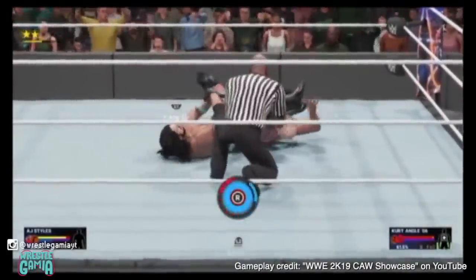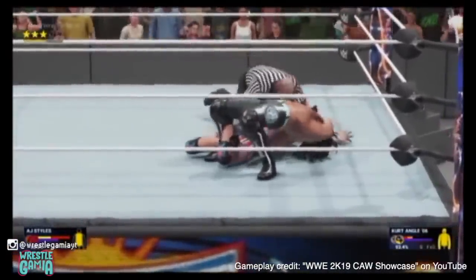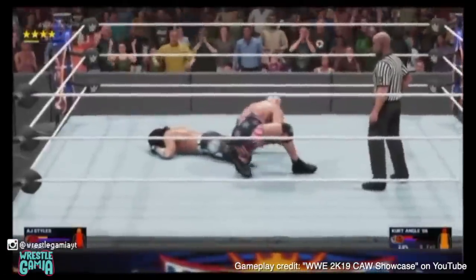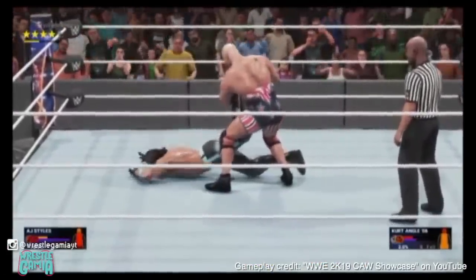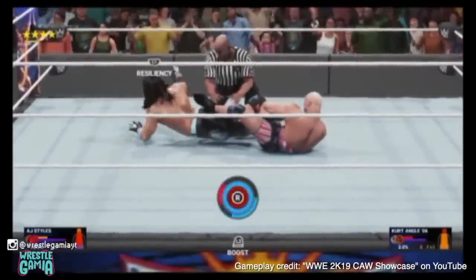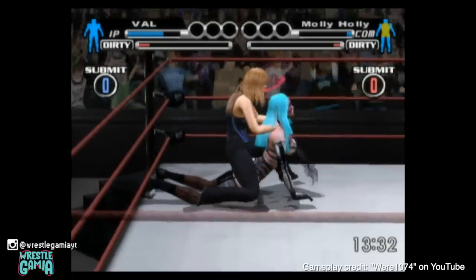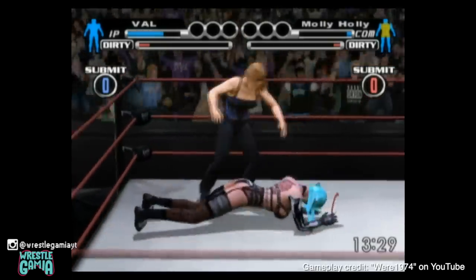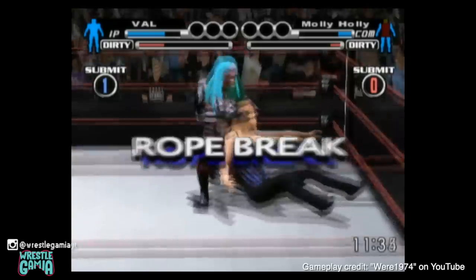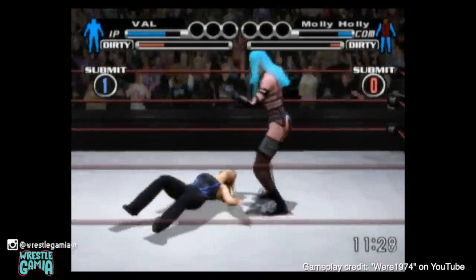Number five: Holding on to submissions. One of the most controversial changes to the WWE 2K control system has been the way submissions have been completely overhauled multiple times — each time ending up less intuitive than the last. From WWE 12's breaking point system to later entries' analog stick mini-games, the series has never quite gotten submissions right. One detail that needs to return was seen in SmackDown vs Raw, where the player could hold on to a submission for a count of five after their opponent reaches the ropes — a nice way to deal extra damage. Little touches like this made the game feel more realistic.